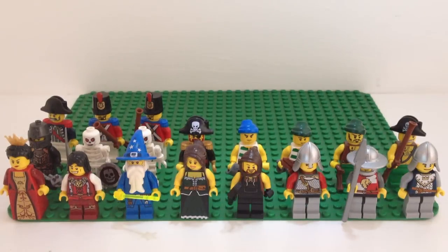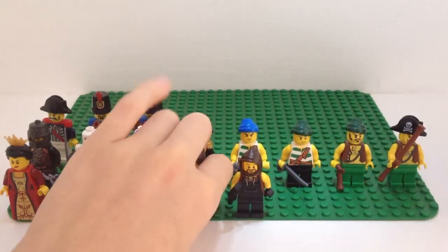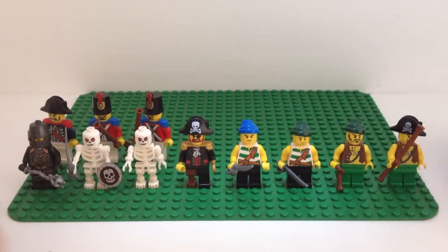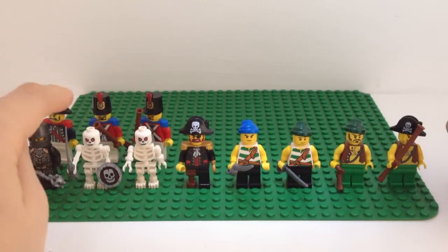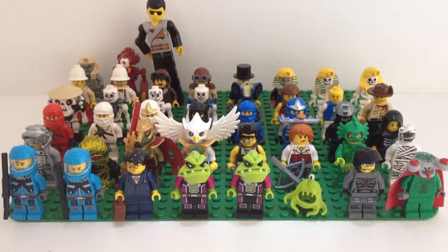Here we have Kingdoms Castle and Pirates. For Kingdoms we've got the queen, the prince, the wizard, the maid, the blacksmith, and three knights — a lot of these are from calendars. Then we have a dark knight and two skeletons. For Pirates we have the pirate captain, four pirates, the admiral, and his two soldiers.